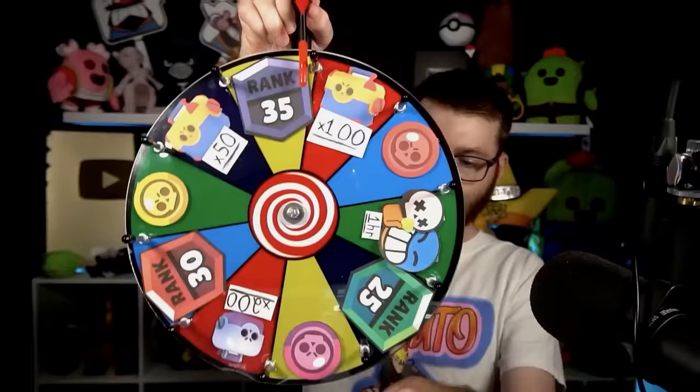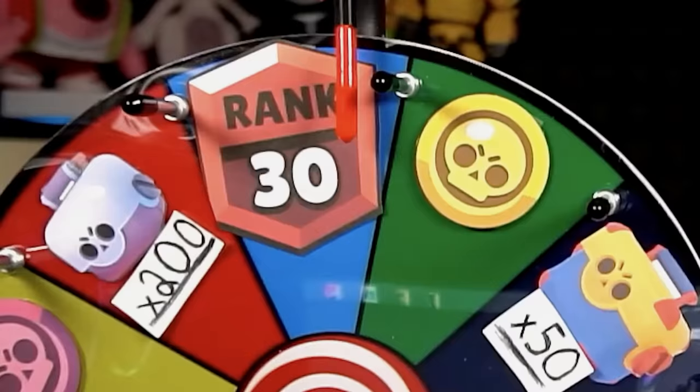Today, we're going to be taking on the Brawl Stars random wheel of two. To give you an idea of what's on the wheel: we spin this, we open 200 big boxes; we spin this, we push a brawler to rank 30; we spin this, we open up 50 megaboxes; we spin this, push to rank 35. This wheel is unfortunate — it's either going to cost a lot of money opening up things, or a lot of time pushing a lot of brawlers.